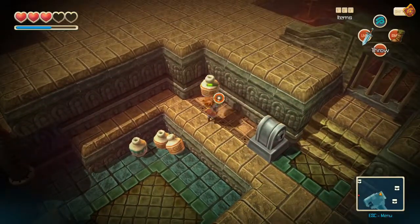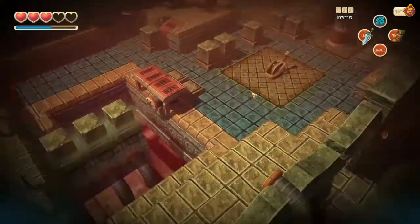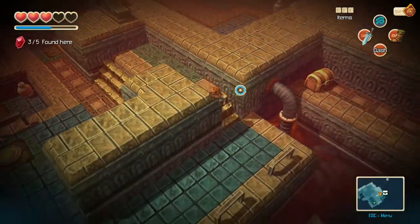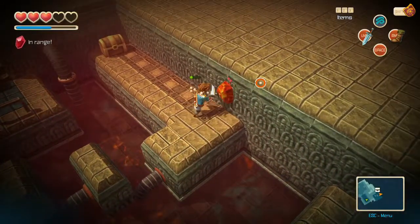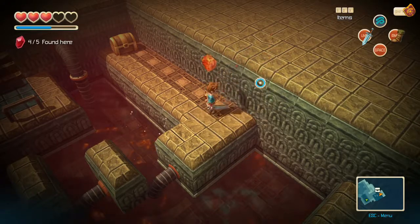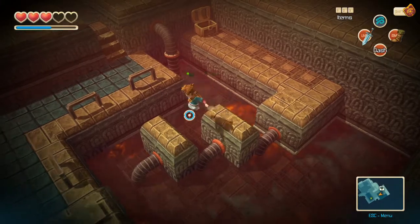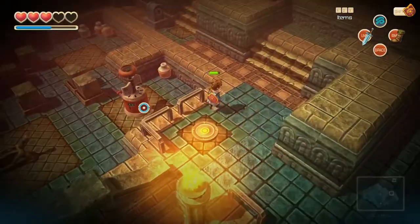Now we're on this side and there's a key. That activates a timer - okay, I'll have a look around here first. That's just a loop over here. It's a long timer because you have a long way to run. Got the bloodstone. 10 arrows - that's perhaps a clue that we will be needing arrows soon. We'll see. Now we book it.